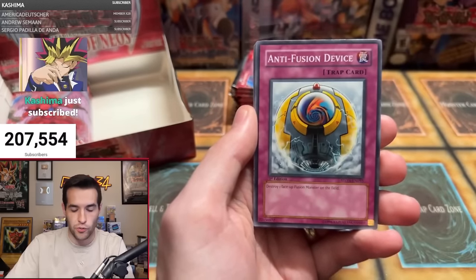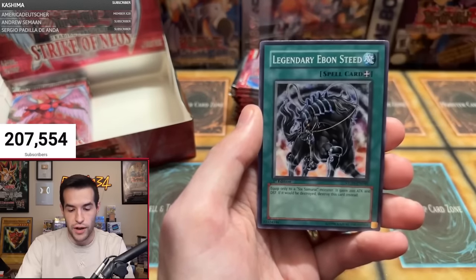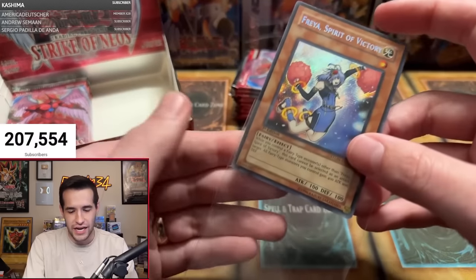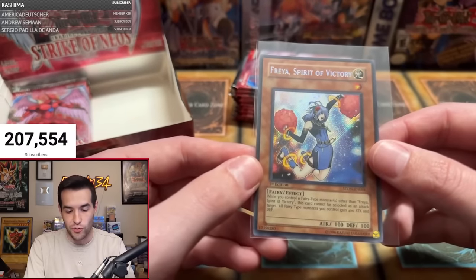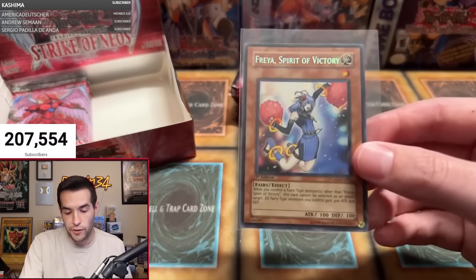Robert F, can we get something crazy? We have Puppet Plant, Neospatian Glow Moss — can we get a Secret Rare? Anti-Fusion Device, Chuchelain the Awakened, Ruxon Special, Ritual Sealing, Six Samurai Yaichi, Firestorm Prominence, Legendary Ebon Steed. And oh — it's a Secret Rare! Freya, Spirit of Victory. I feel like I pulled this last time I opened this set. It's not a Nova Summoner so it's not crazy, but Freya Spirit of Victory is a Secret Rare indeed. Not a bad pull. Definitely our best pull so far.